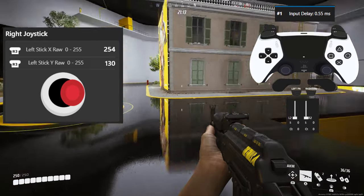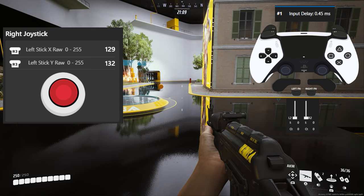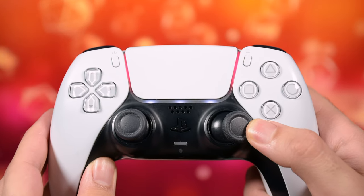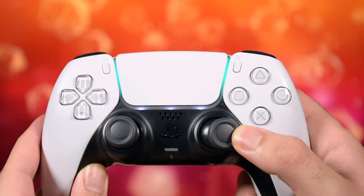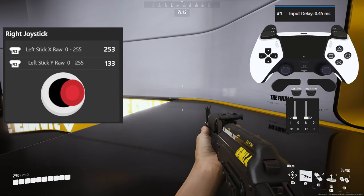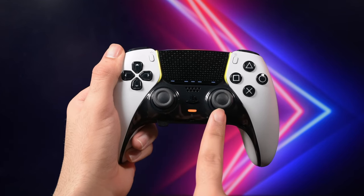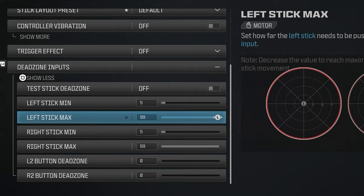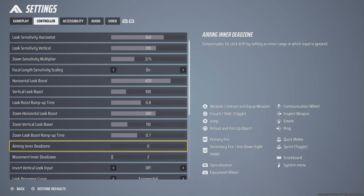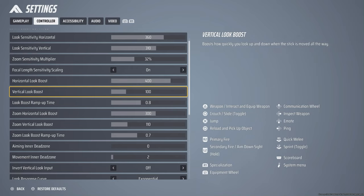There is one problem with this that unfortunately can't be fixed. If there is any issue with your analog stick not reaching the max value — for example, my controller sometimes can't reach 254, only 253 — you get no boost or it becomes laggy. In most other shooters like Call of Duty we have an outer dead zone option, but here we only have inner dead zone. So if your controller has issues, you are out of luck.